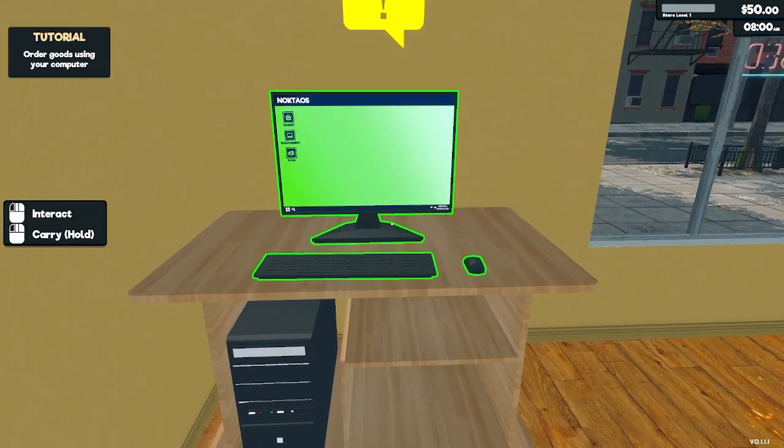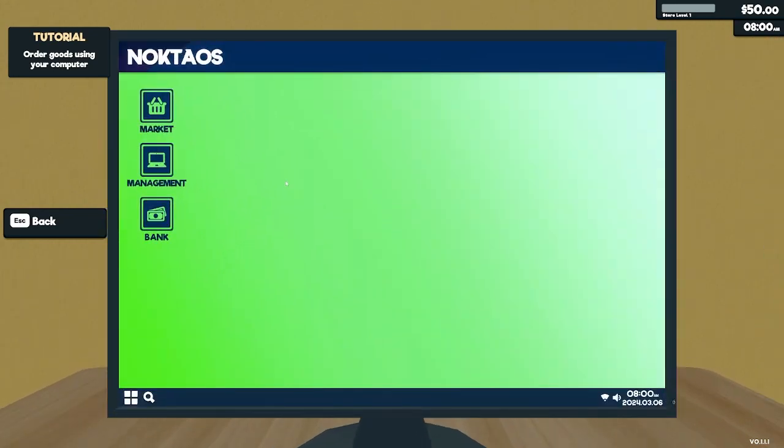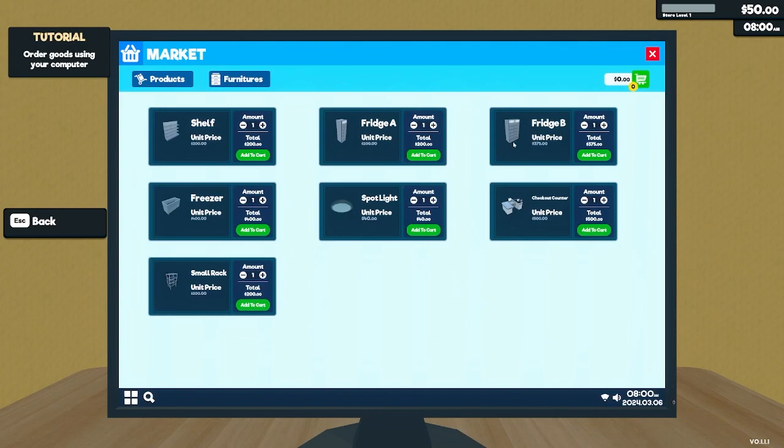It's pretty small, a small little dainty store. The tutorial says we need to order some goods. Let's go ahead and interact with it. I'll take a wild guess and say market. Looks like we've got a couple of different things — cereal, sliced bread, flour, sugar powder, pasta, and oil. And for furniture, we can buy shelves, fridges, freezer, spotlight, checkout counter, and a small rack.